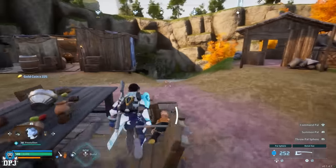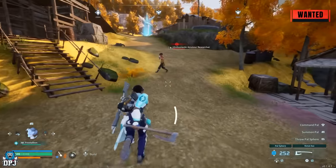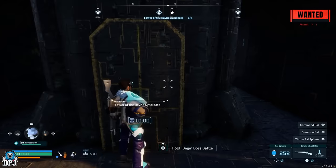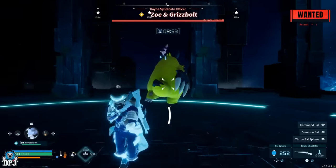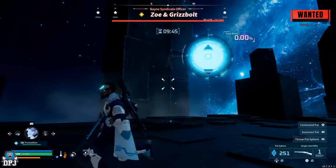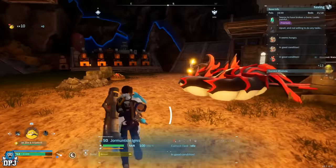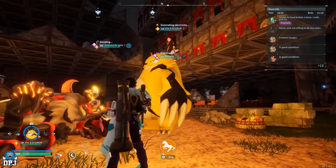To capture tower bosses, head to any settlement with a friendly NPC and attack them to get a wanted status. Then fast travel to the tower boss you want to catch and enter the fight. The NPC will follow due to the wanted status. Don't attack the tower boss yourself — instead, make the NPC and tower boss fight each other. Nine times out of ten, the tower boss glitches out, walks into a corner and stands there. Throw any sphere at the back of the tower boss and you'll catch it. Note: tower bosses work as base pals and in open-world battles, but do not use them for breeding calculations.